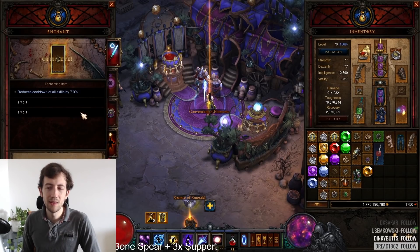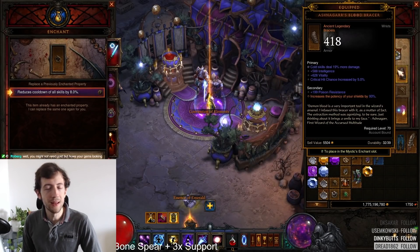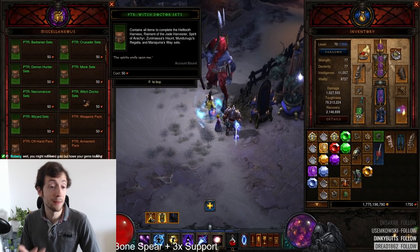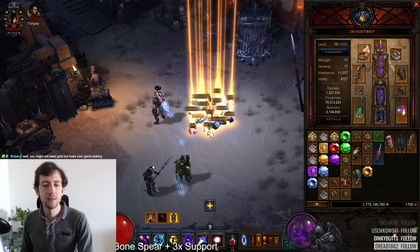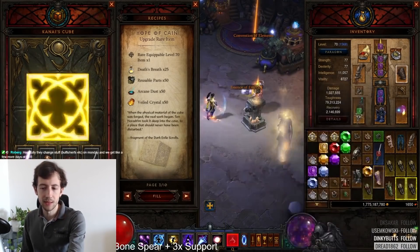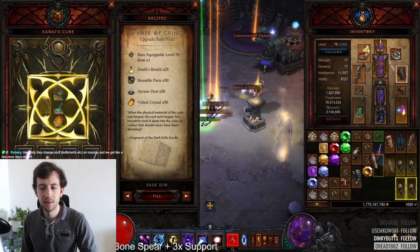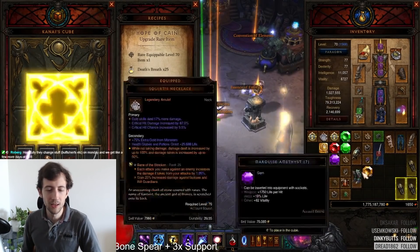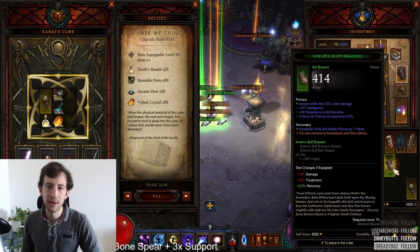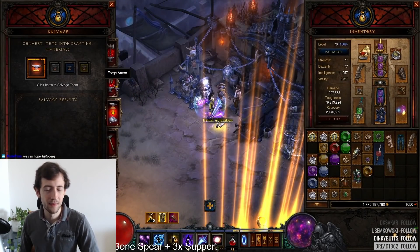I believe there could be a very simple change to at least the cube — we need a hotkey that allows you to use the currently selected cube recipe and automatically applies it to the item that you mouse over. So when you actually re-forge something in the cube, or you try to upgrade bracers with the upgrade rare item recipe selected, you just mouse over one of those bracers in your inventory, press the button, it gets changed, then go to the next one, press the button. You don't have to wait for any animations, you don't have to move your mouse like five times across the screen.